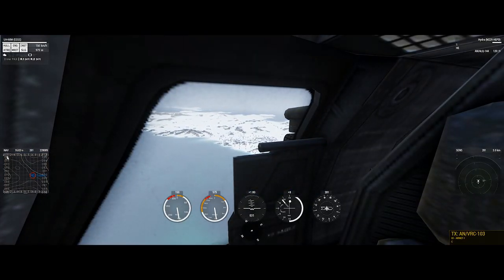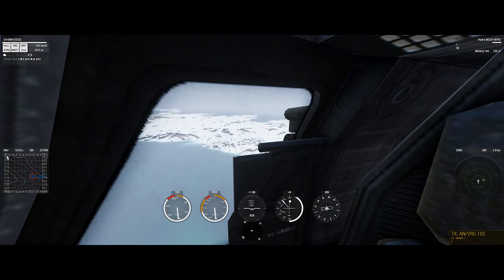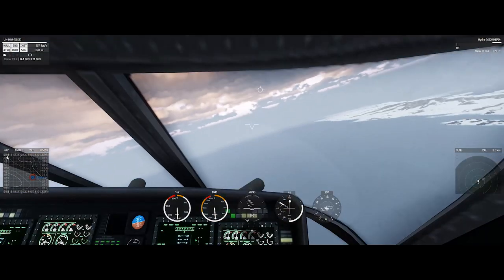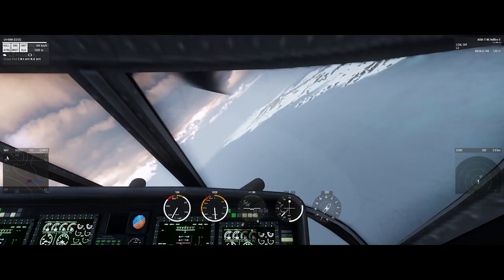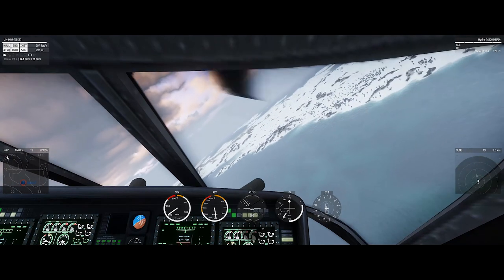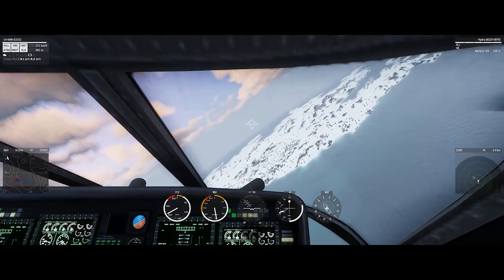Falcon 2, do you want me to do a rocket run? Affirm, try to dump rockets. Try to come in from the southeast towards the northwest. Highly recommend you just gain altitude significantly and just hammer that right to start in the middle of the compound, get the area softened up.